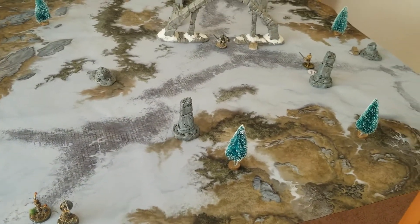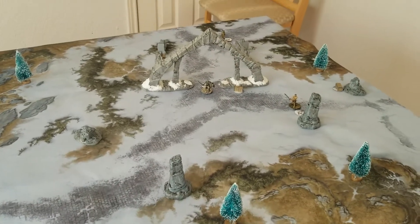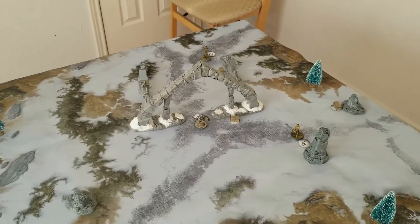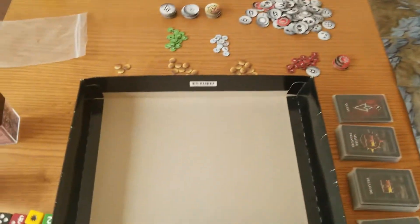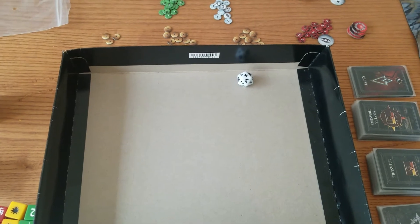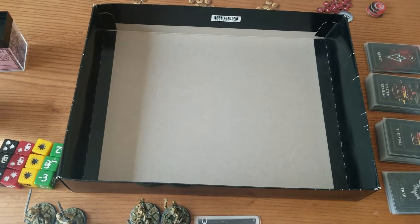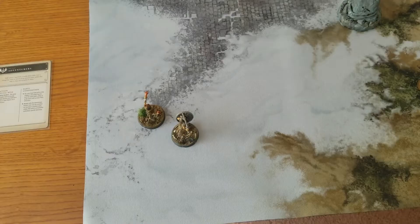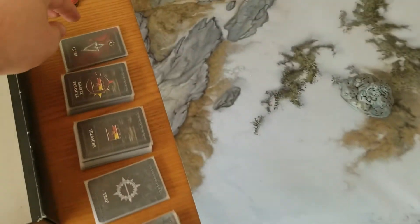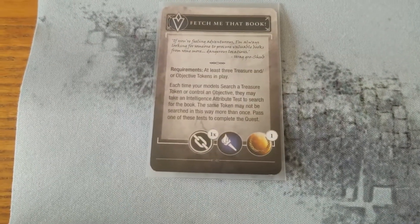Let's get on to the beginning of turn one — the Adventurers delving into the Realm of the Dead. We're playing on a wilderness map, so we need to roll to see if any special effects are happening. Well, there is apparently a blizzard. On an exclamation mark or an X, we have less than line of sight — but that rolled normal line of sight, so we can see normally. At the beginning of the game, we also need to draw a quest card. We draw: Fetch Me That Book.